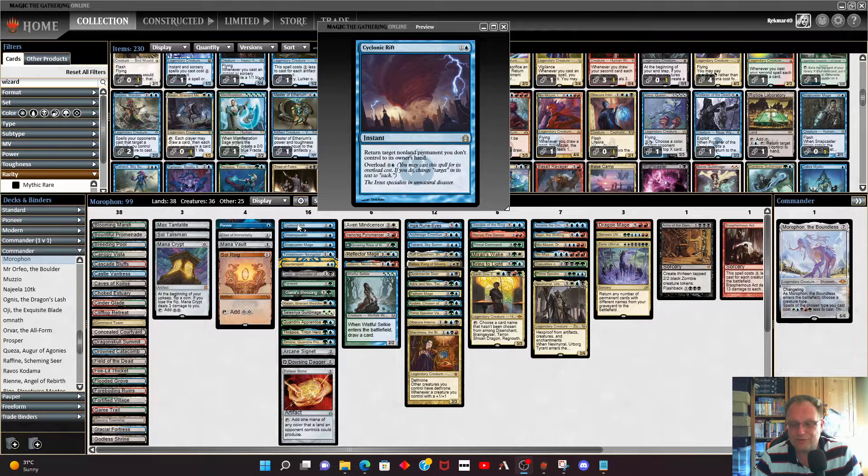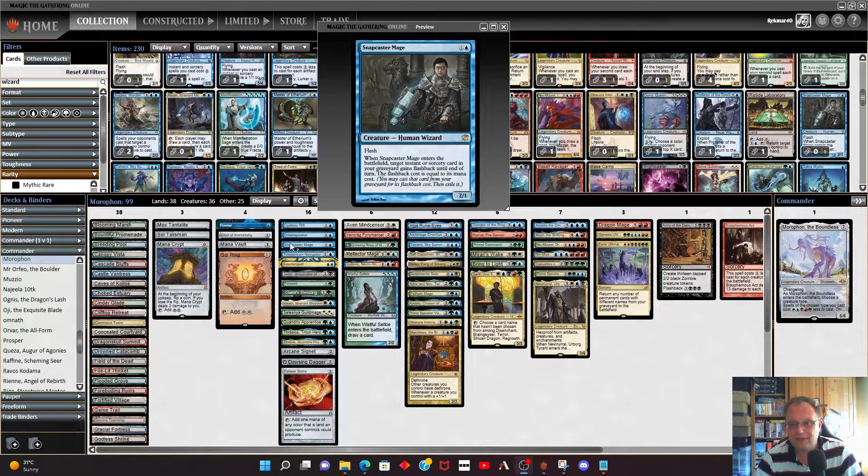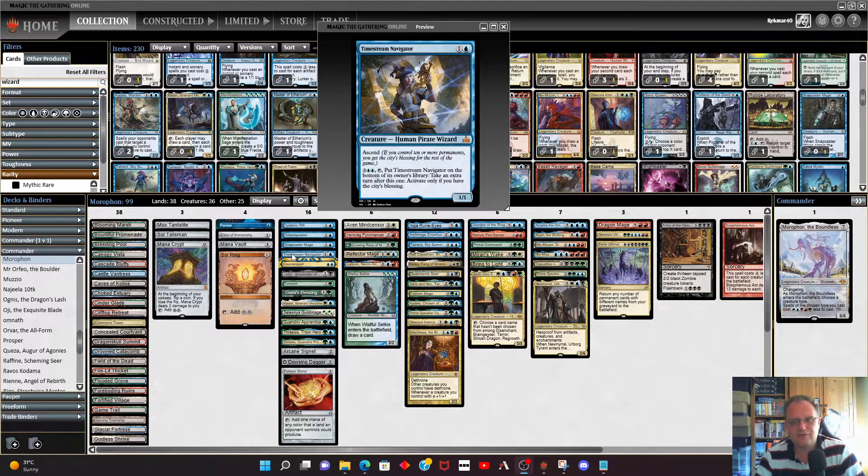The first wizard at two mana is Omen Speaker — just remember when Morathron is in play all wizards drop by one colored mana, so this could be a one-drop for one colorless. It's a 1/3 for two which seemed quite good. Snapcaster Mage is here too — we have a few instants and sorceries we can flashback. It's probably the most famous wizard of all time, so it had to be in.